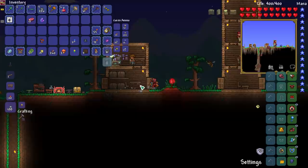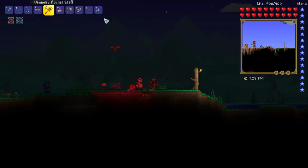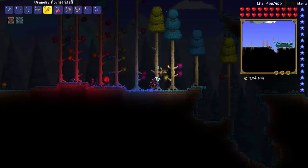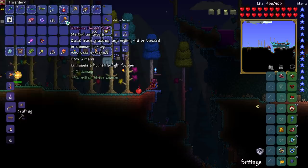Now I need to farm out some pixie dust and some souls of light. Good thing is I've already got four souls of light and I've got two water candles. You can place one and hold one — I think this is how you stack them. This was maybe back in the day, I don't know.